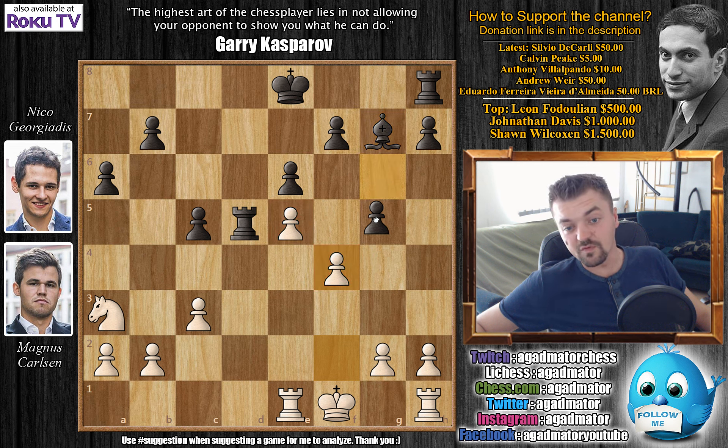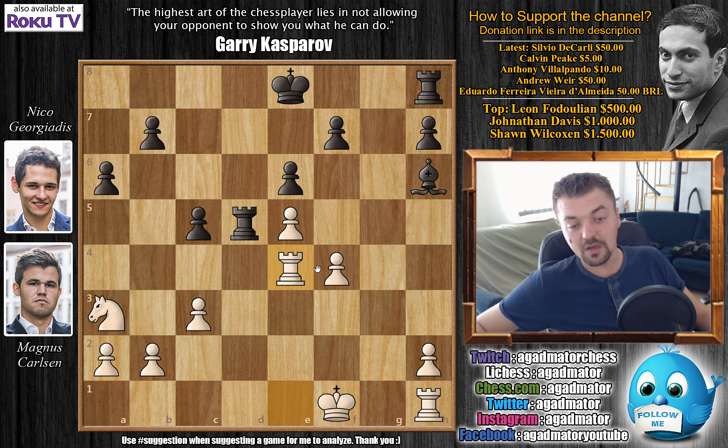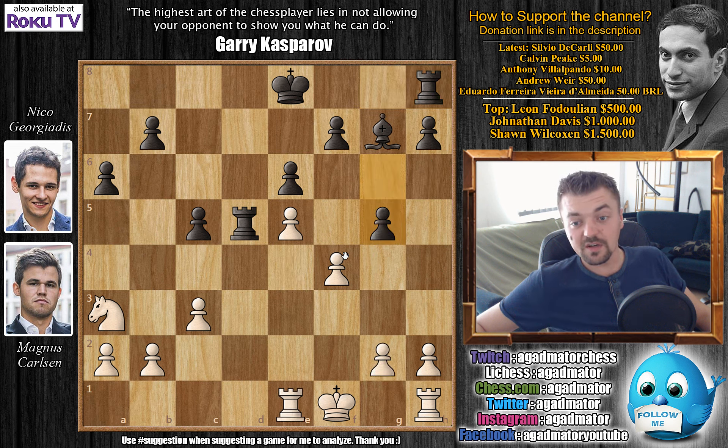Carlsen has a Knight on a3 against Niko's Bishop on g7. As the Bishop on g7 isn't really doing all that much since Carlsen has a very nice central structure, Niko immediately goes for g5 — a very nice move — temporarily giving up a pawn, but it will create a lot of weaknesses. You could go for something like g3 to not allow doubled pawns, but then captures, captures, and Bishop to h6 will make it very hard for White to actually defend.